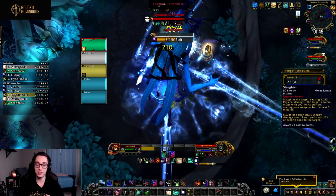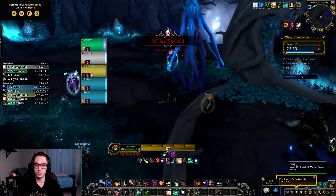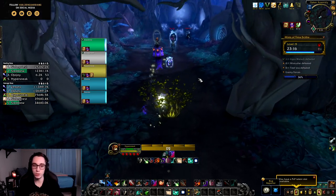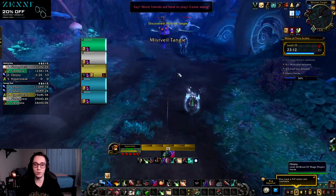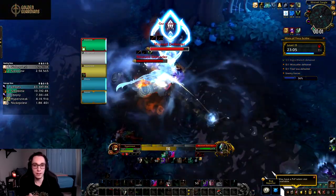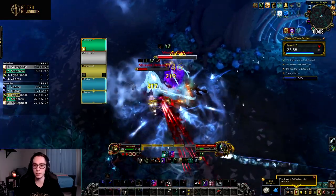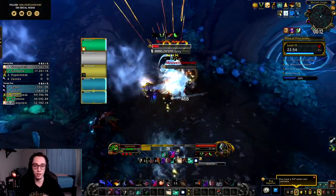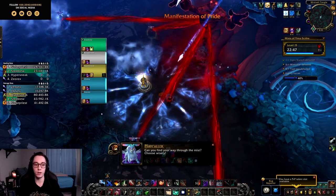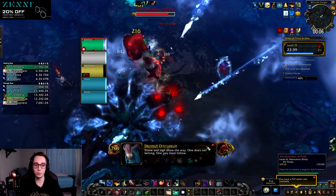Moving on to Venthyr, we have Slaughter, which is arguably the weakest covenant for assassination. Slaughter gives you Slaughter Poison — essentially just a shadow version of Deadly Poison — and you need to use it from stealth. Assassination just got Ambush as a stealth opener, so it makes absolutely zero sense to replace Ambush with Slaughter. We can open with Ambush from stealth which deals similar damage, and once out of stealth we apply Deadly Poison, which does the same thing as Slaughter Poison but in a different damage type. I'm really disappointed in the Venthyr covenant for assassination and hope they make changes to make it at least situationally useful.